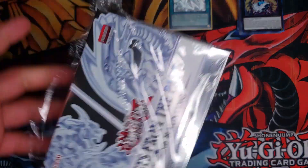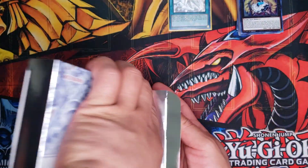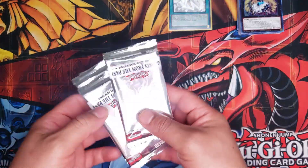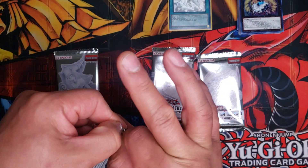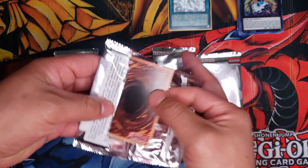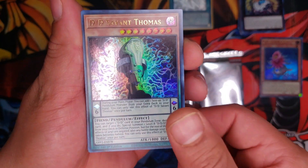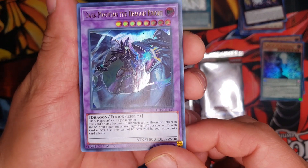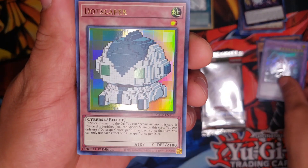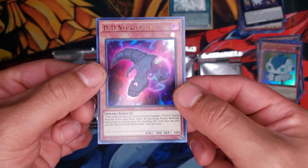Alright, this is the last mini box I have, so let's see if we can pull another ghost rare. If you guys like any of the cards so far, all you have to do is subscribe to the channel, like the video, and comment down below the name of the card you would like to win. I'll be keeping the ghost rare but anything else is pretty much up for grabs. Let's get started — we got Blow Up Bloom, DD Savant Thomas, and Dark Magician the Dragon Knight! I didn't even know that was here — what the heck!